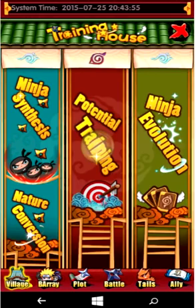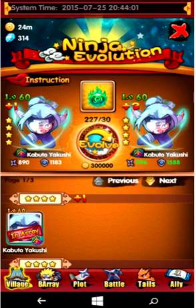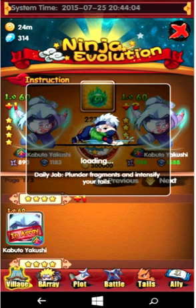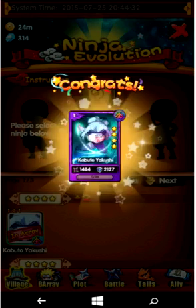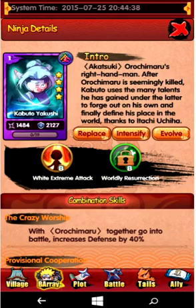I'm just going to evolve him two more times. Now I'm going to evolve him to level two — once again, he gets reset back to level one. We just saw his defense was at 7,000, so let's see what his defense is at level two. Now level back up to 60.